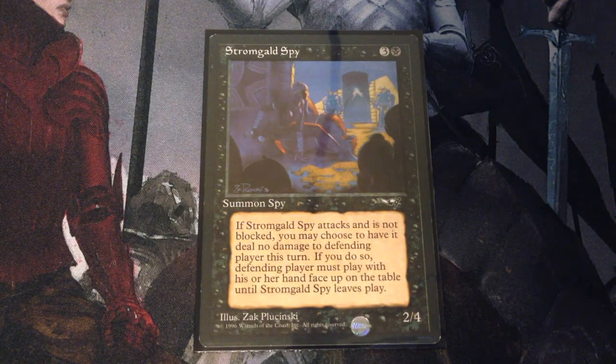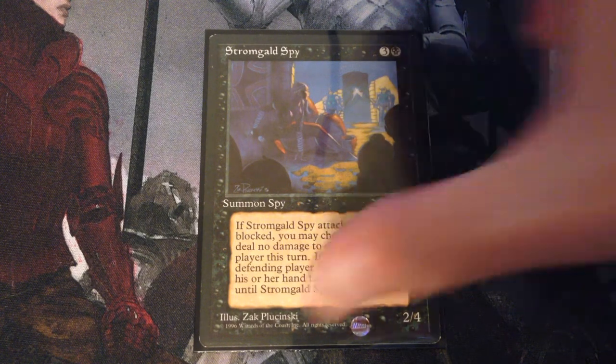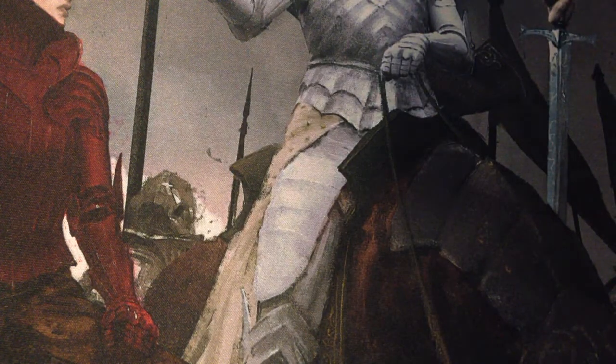Stromgalt Spy — three and a black for a 2/4 spy. If Stromgalt Spy attacks and is not blocked, you may choose to have it deal no damage to the defending player this turn. If you do so, the defending player must play with their hand face up on the table until Stromgalt leaves play. Kind of an interesting card — it lets you get in and if it's not blocked, you can have your opponent revealing their hand indefinitely.